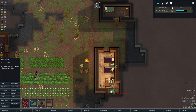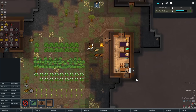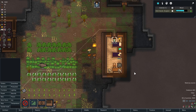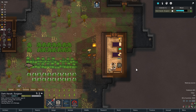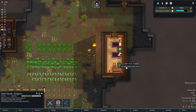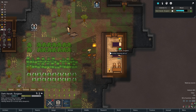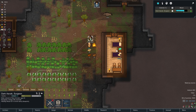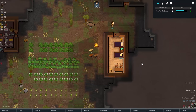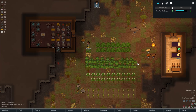Getting all of that sorted. Let's build that last wall right there. Haul out everything in here, haul all my silver, haul the rock, and I'd like you to clean this place. Please clean this room. It's a reasonable room now — it could be improved in a number of ways, but for the time being I think that's okay.